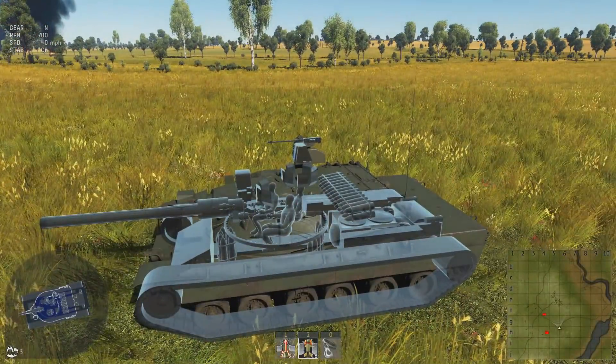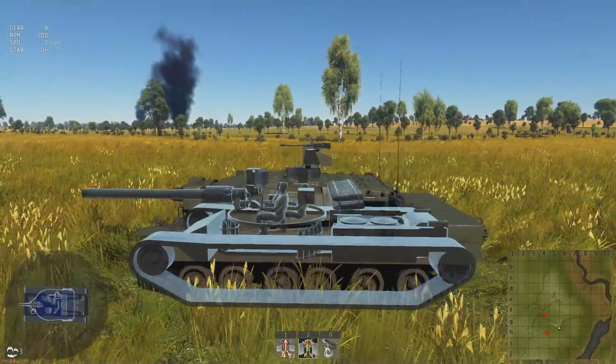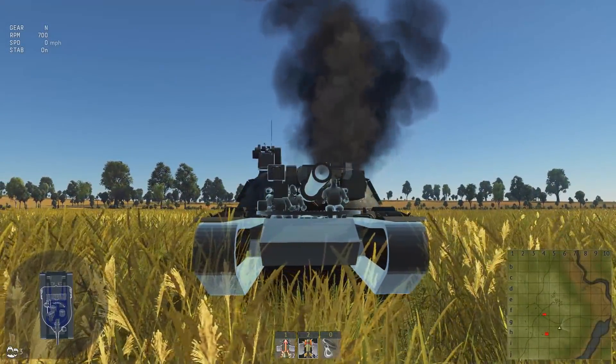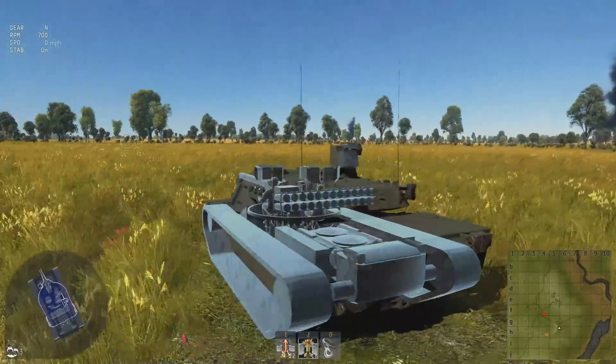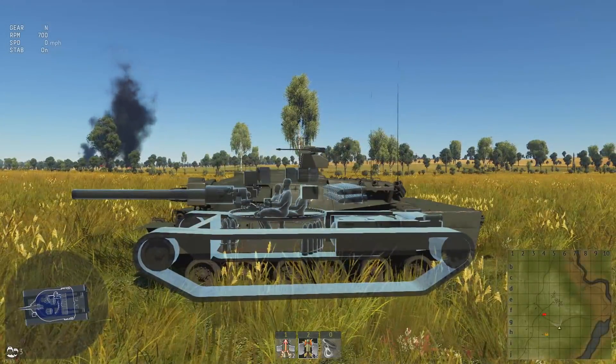There's your x-ray for the ammo, fuel tanks, and crew members. If you can get through the front you're going to damage that fuel tank and probably hit the ammo. Pen them through the front or directly from the back and you're probably going to do a significant amount of damage.